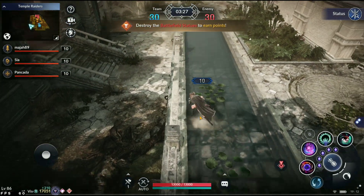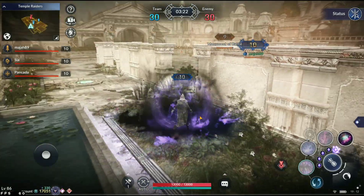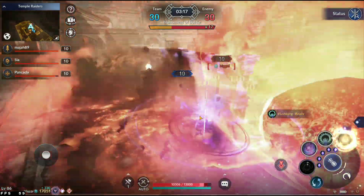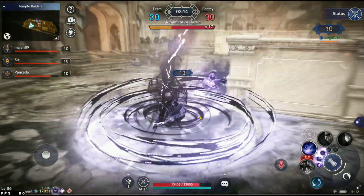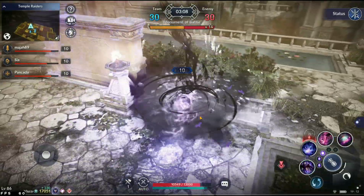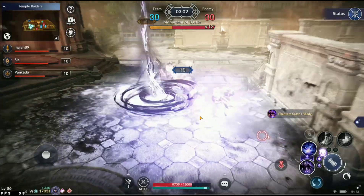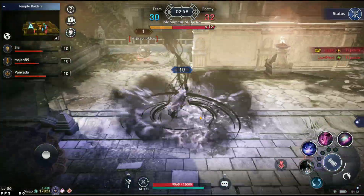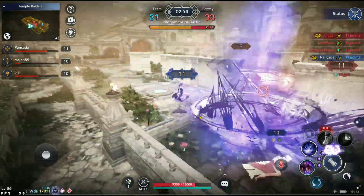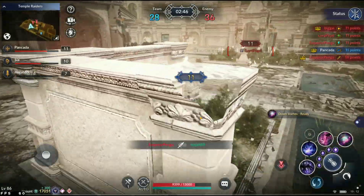We are on to the first map, Temple Raiders. You've probably played this map many times — it's a little more straightforward. Lagos later on in the map is now playing a distant role, but the action is really aggressive right now. A lot of damage going out — is it going to be the first death? Yes, matcha is down and loses those points.